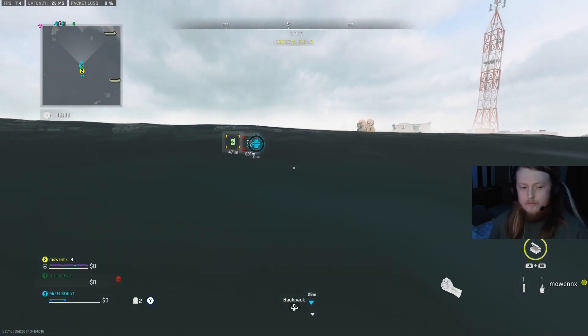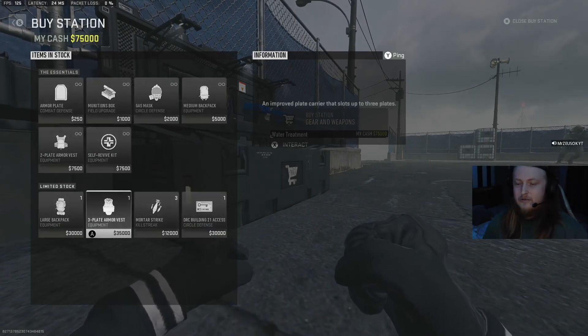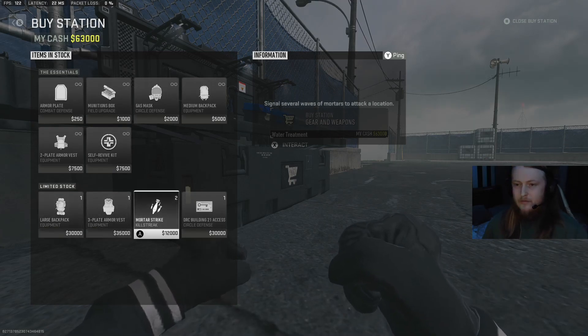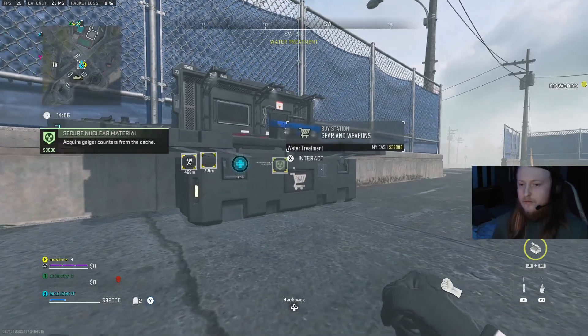All you have to do is go to the buy station and buy as many killstreaks as you can. Normally at a buy station there are three of one killstreak — so three mortar strikes at this buy station. Buy all three, and you will need to buy a medium backpack for this contract because you will not be able to fit all of the killstreaks on you.